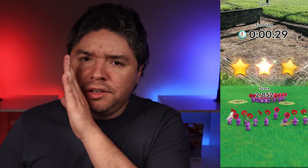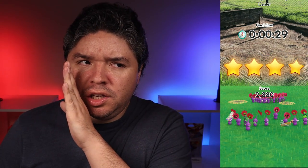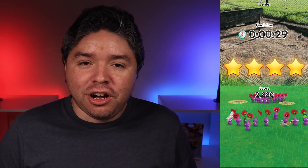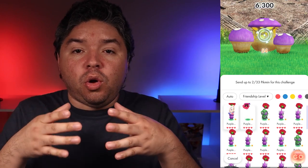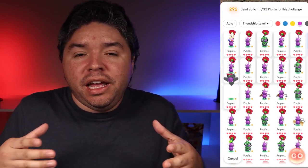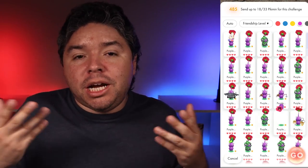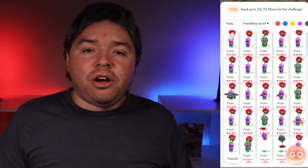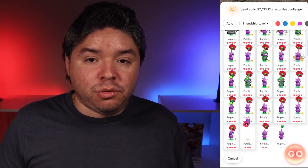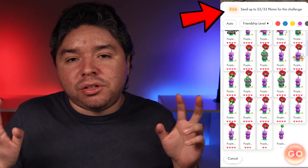The more stars you get, the more pansy nectar you receive. Four stars is the highest — even though the game shows three slots, there's secretly a fourth star. To get four stars: first, send a whole squad of Pikmin that matches the same color as the mushroom — it gives them a power boost, like a Pokémon type advantage. In the mushroom challenge lobby, when you select a Pikmin at the top of the screen, it shows the Pikmin's power level — the bigger the number, the better. Sort by friendship to make picking easier.